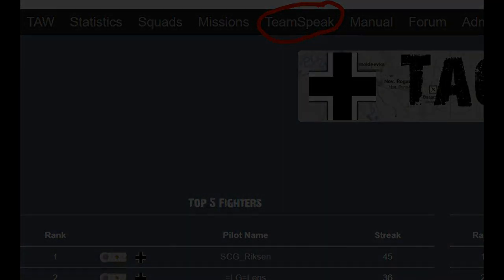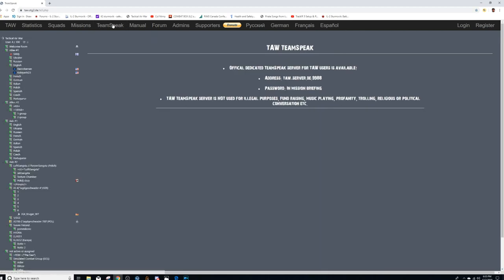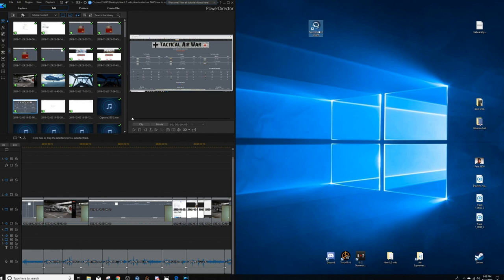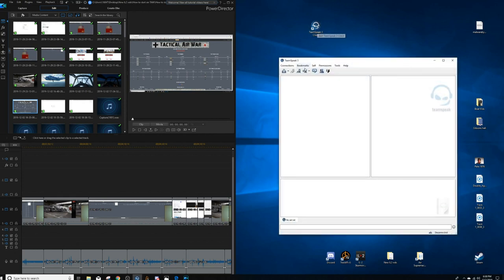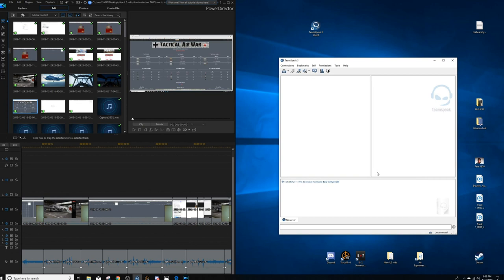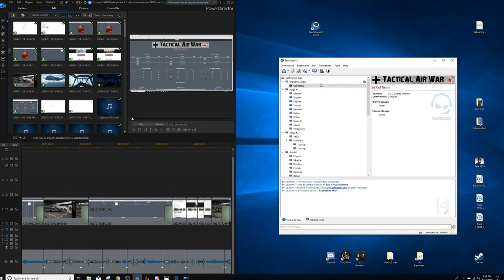Now we just need to get TeamSpeak up and running. Open TeamSpeak on the Tactical Air Wars server and copy the server address. Open the website for TeamSpeak 3, download it, and put a shortcut on your desktop. Connect, enter the server name that you just copied, and connect. Be patient. Now left-click and hold and drag it down to the channel you want. Channel switched — and now you can speak.